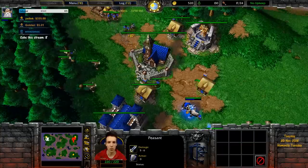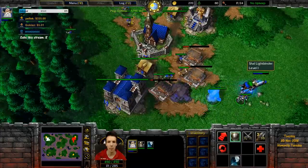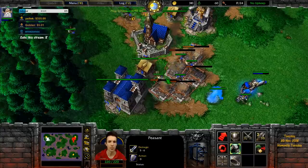What you also shouldn't do is something like this — you can see what's going to happen. If you double-tap now, even if you mean well to protect an arcane tower, a few units will get stuck here and the rest will be safe.